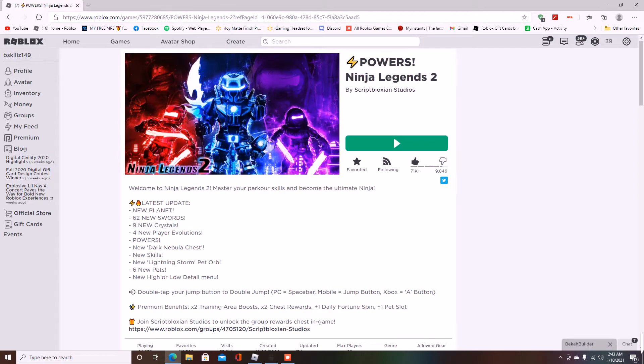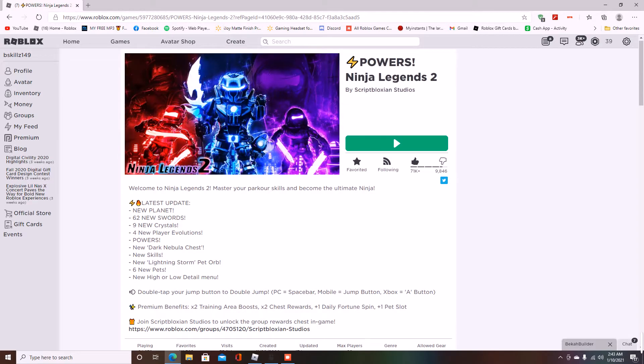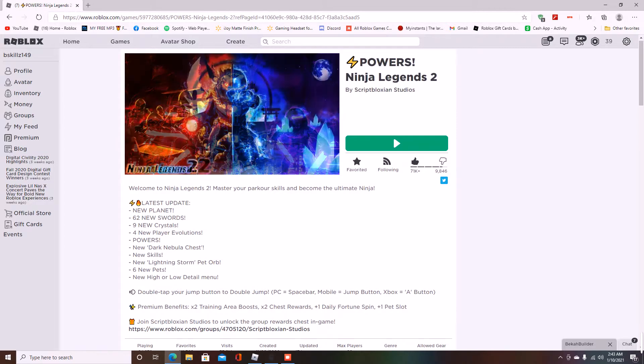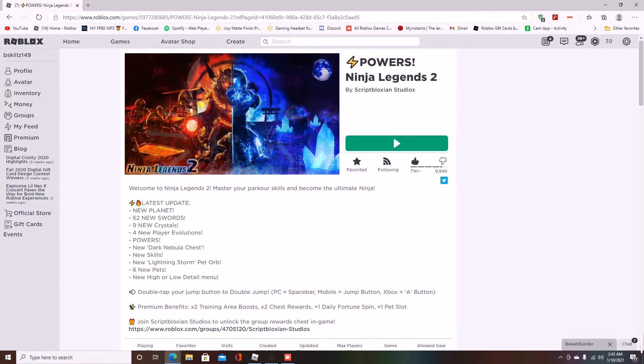In the description it says: new planet, 62 new swords were added, nine new crystals — those are basically your element capacity; if you don't have the infinite capacity game pass you're going to be purchasing new crystals in this update. Four new player evolutions — these are your ranks. Powers were added, and I'm not too happy about those but I'll explain what they do. New dark nebula chest, new skills, new lightning storm pet orb — that is the new egg on the fifth island.